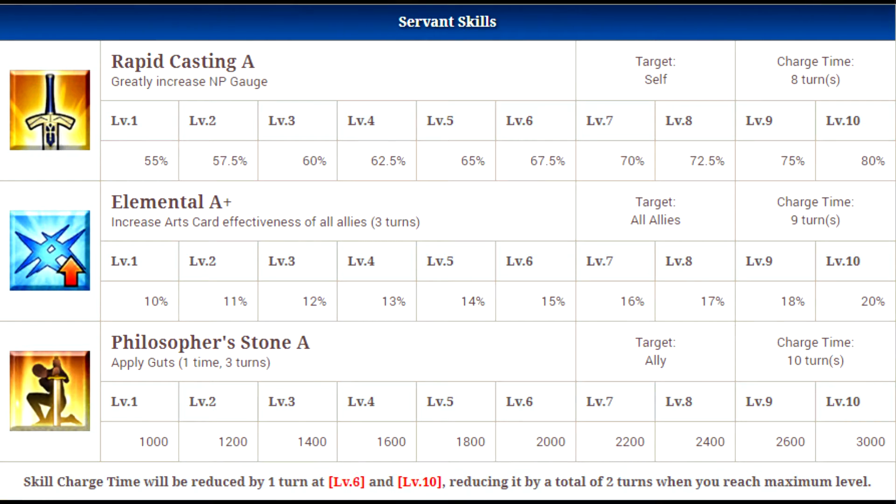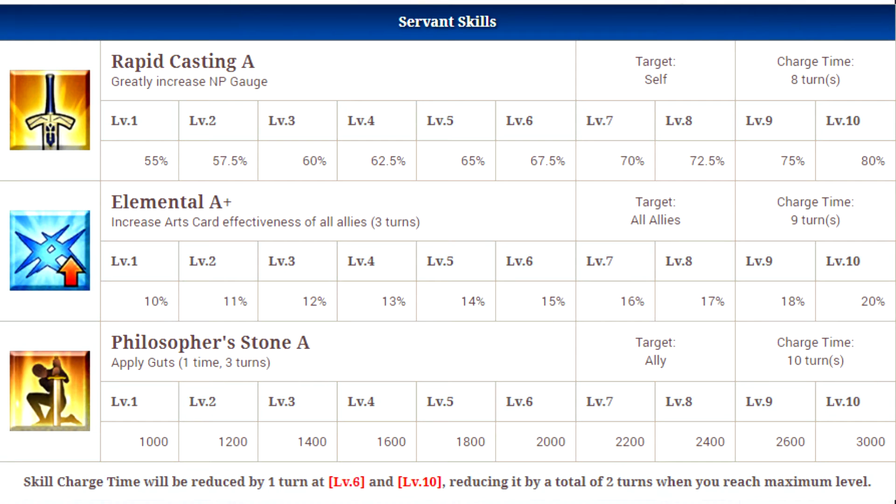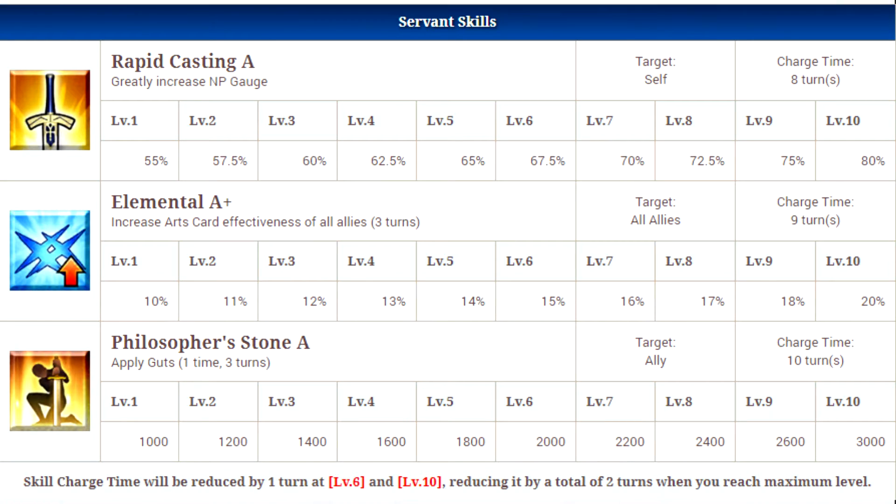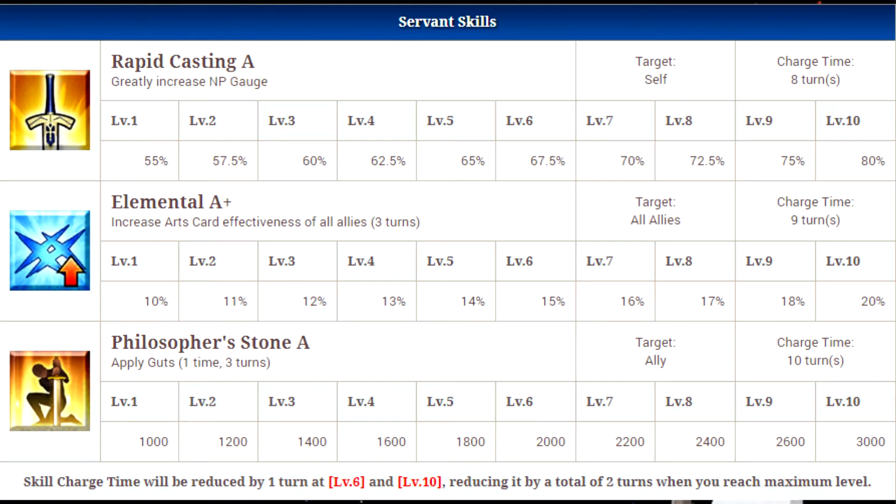His second skill is Elemental A+, which increases the arts card effectiveness of all allies for three turns — 10% at level 1 and 20% at level 10. This is a very good skill for arts card teams, giving a solid team-wide buff. It does have a fairly high cooldown, but it maxes out at seven turns, so it's not too bad given that it's an AoE buff lasting three turns.